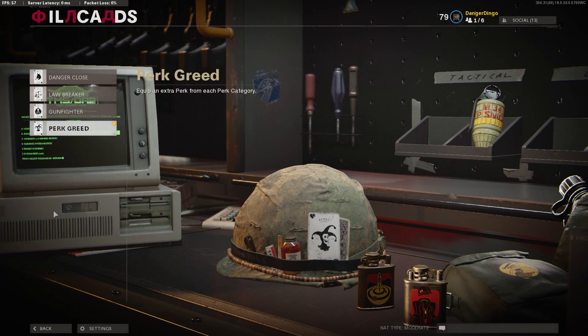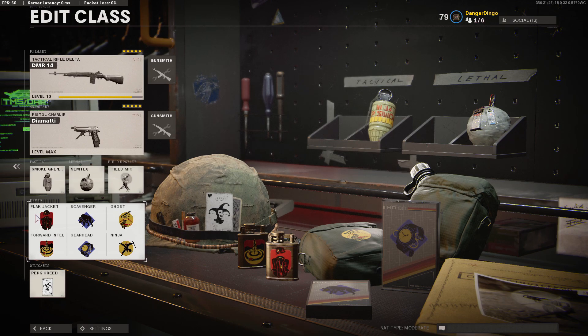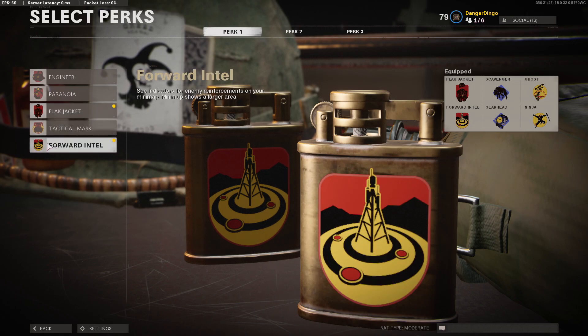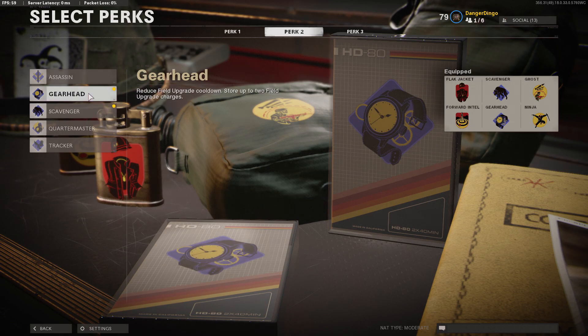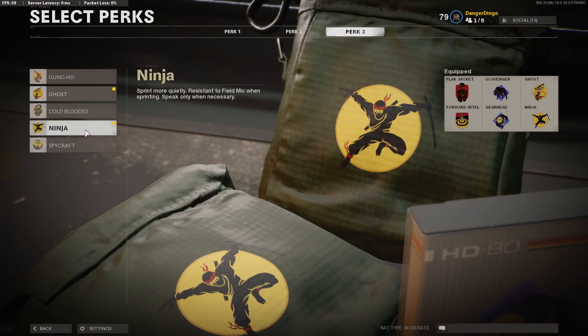In the perk slot, we're talking about the wildcard first — we are getting Perk Greed for six perks. Our perks are Flak Jacket, which is basically mandatory right now (I've seen people take four or five RPG shots with it, which is absolutely broken), and Forward Intel, which shows you enemy spawn locations — very important on close quarters maps so you know when spawns flip. In Perk 2 we're going Gearhead and Scavenger: getting extra ammo as we run over bodies is very important since we're not relying on a primary, just two akimbo pistols. Gearhead gets us that extra field upgrade. In Perk 3 it's Ghost and Ninja — moving around quickly and quietly without being seen or heard is super strong.